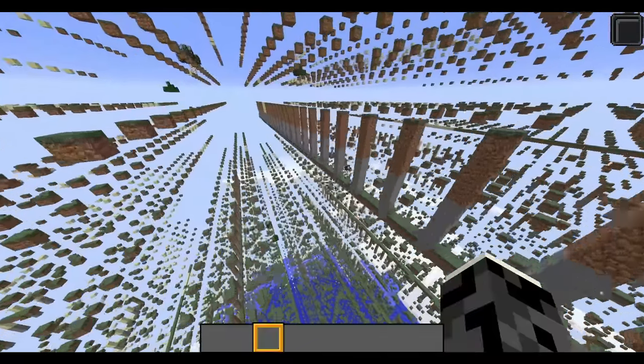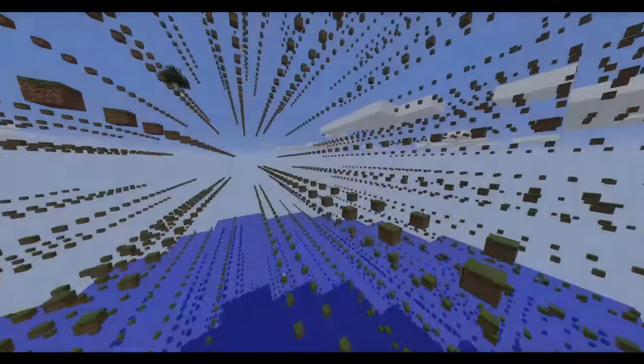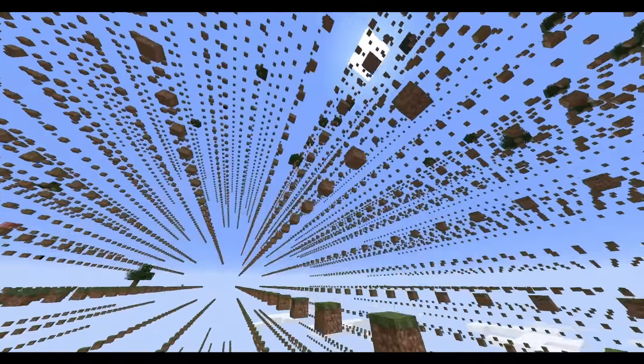On top of all that, for whatever reason, the Z-Axis Fringelands just fade into a sky grid — of all things, a sky grid. But the thing is, it needs to. More on that later.